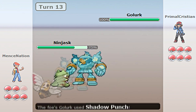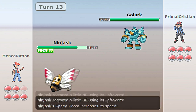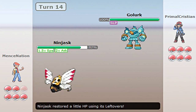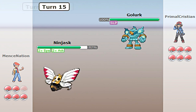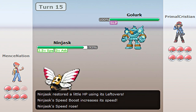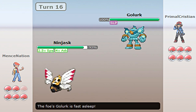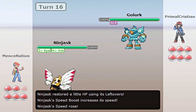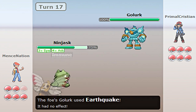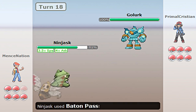Now I'm going to send out my Ninjask — about time. I'm going to go ahead and use Substitute. It's going to use Shadow Punch, and then the Sub faded away. Now I'm getting my Speed Boost from the Speed Boost ability. Golurk used Rest, which I don't see why it would do that, but luckily it gives me the perfect opportunity to set up my Swords Dance boost to help Totodile and get the Speed Boost. So I'm stalling out with Swords Dance while Golurk is asleep. I went to use Sub again, then Golurk woke up and used Earthquake, which is really weird. So now I'm going to Baton Pass it — here it comes to Totodile with the Swords Dance boosts.